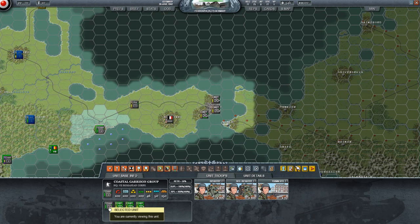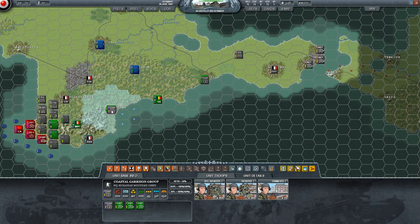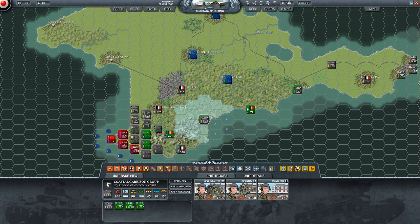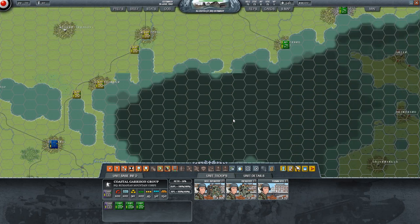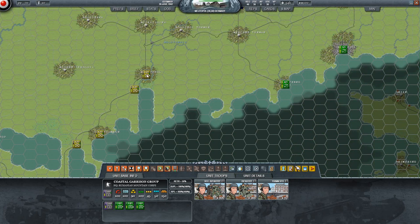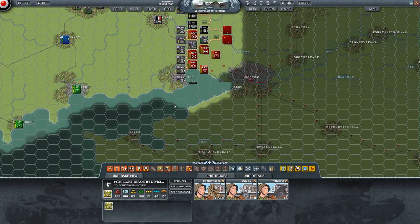There's a coastal unit here - it's like coast guard, I get it. The Romanians are helping us out anyway. We'll get back to that once I figure out what to do with it. And these Hungarians - more Hungarians, great. We'll keep them in reserve for now as we don't immediately need them.